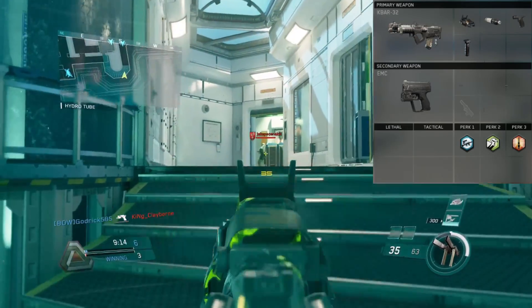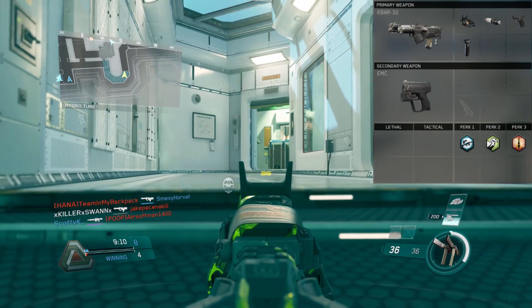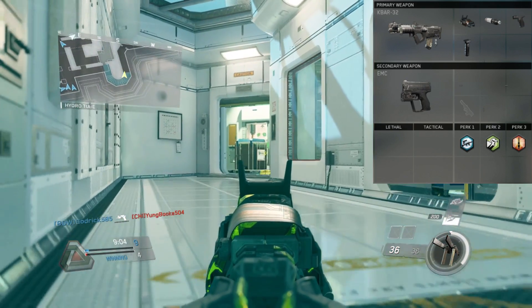For the second attachment, I am going to use Hollow Point. Hollow Point because it's like high caliber — who doesn't want extra headshot damage? It's one and done. Hollow Point is the stuff, I'm not gonna lie to you.